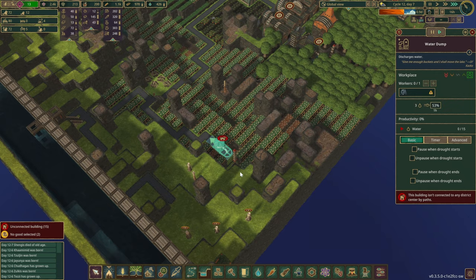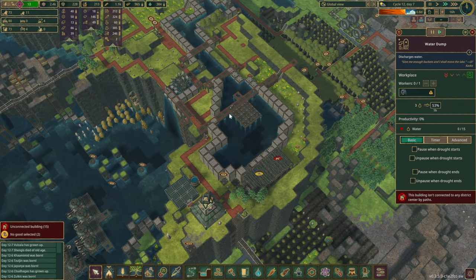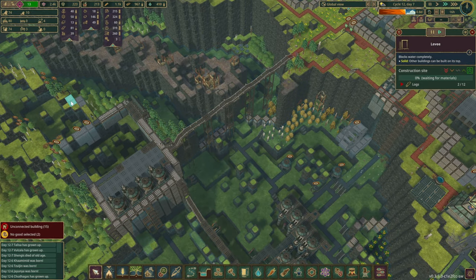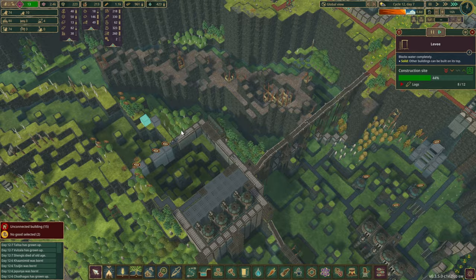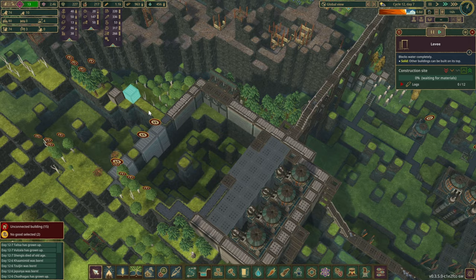Unconnected buildings — 15 of you. You are out of range a little bit, but that's fine. Coming back to the district — we shall wait a little bit. They're going to get those levees done right away, it seems. Let's do a second one, and we'll see if we can do it on the other side as well.